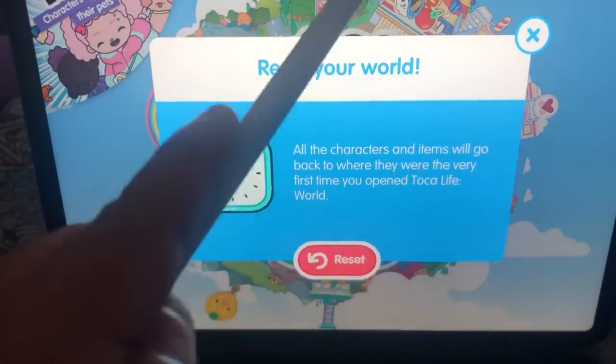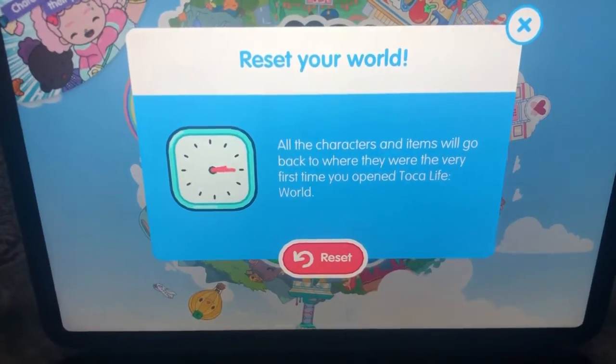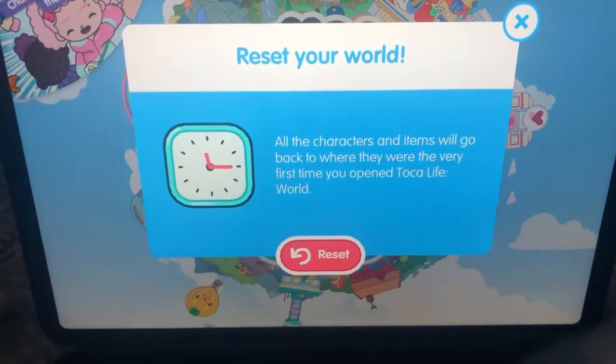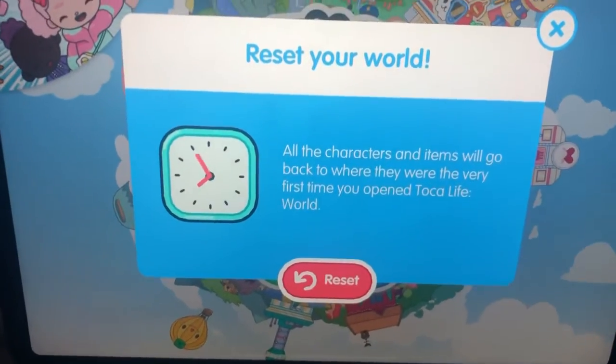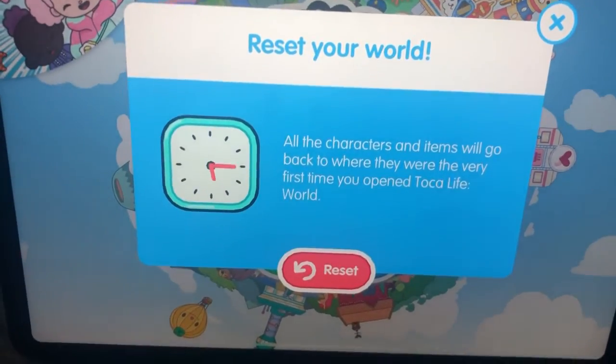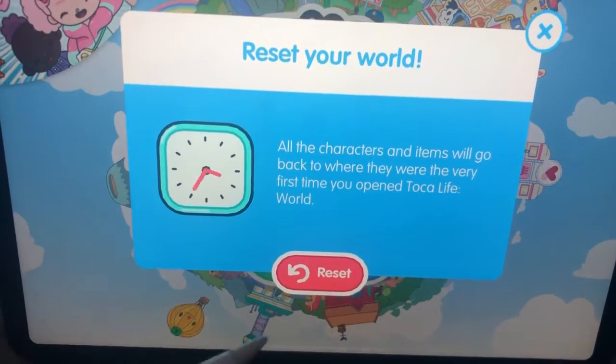Nothing gets deleted that you bought, like your houses. The only thing that's going to get reset is anything you created, like your characters or stuff like that — that's the stuff that's going to get deleted. But other than that it shouldn't affect anything else.